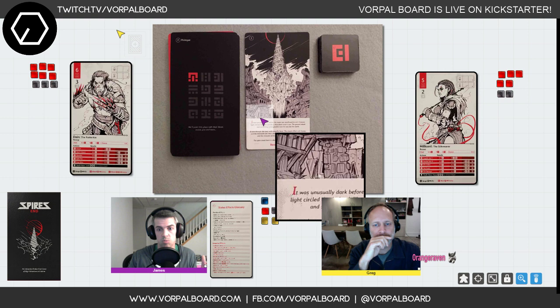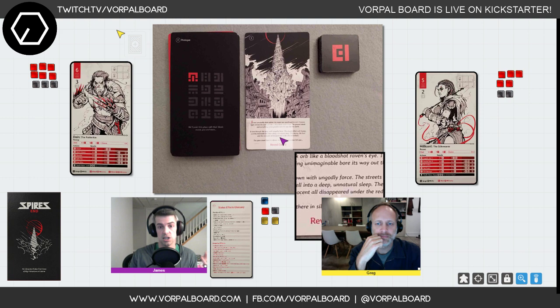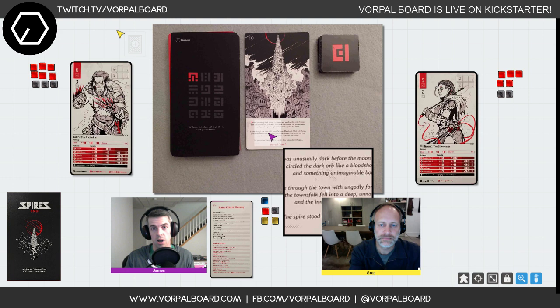We pull a card that sets up our scene for the game. We're not going to read all the text on the cards, but you can see in Vorpal Board if you hover on these, remote players could actually read the cards if they see fit. Essentially we have a spire that shoots out of the ground and we're going to go investigate — we're going to go see what's going on.